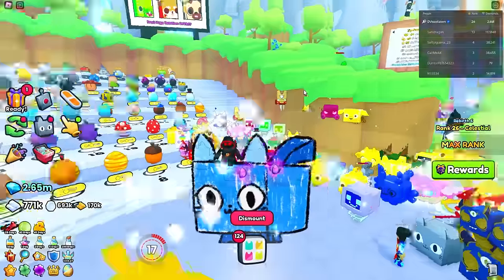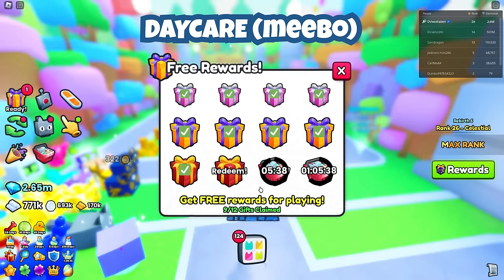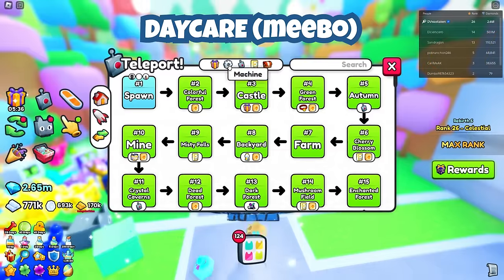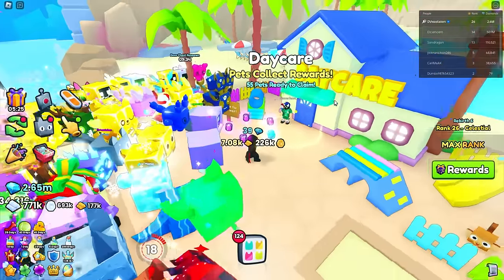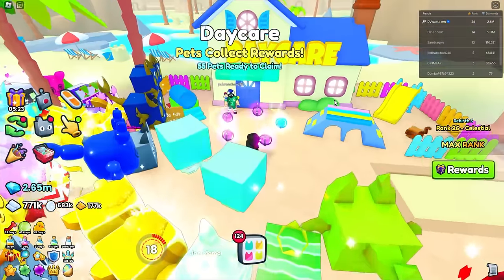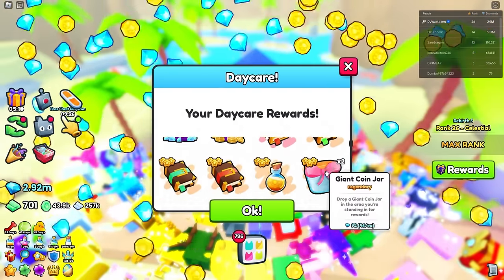We're gonna start with the World One stuff first - that way if you're just starting in the game, this will help you. The first one we're gonna try is the Daycare, so let's head over to Daycare on the beach. What's great about this one is you get a chance to get a huge multiple times throughout the day, so we're just gonna go and claim all.